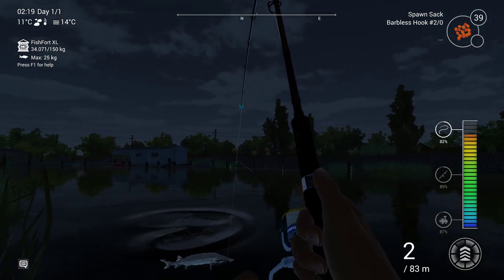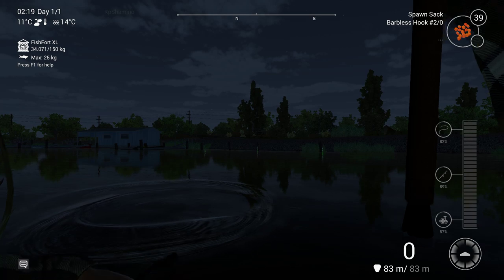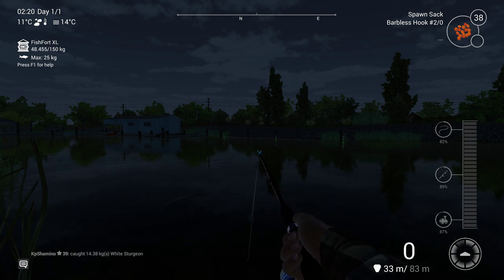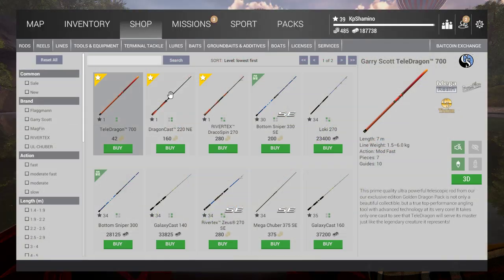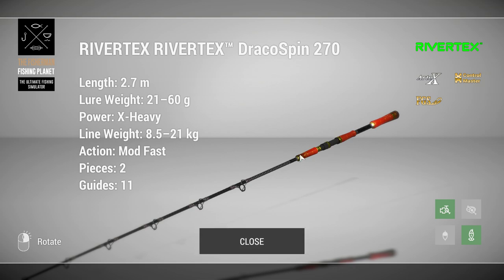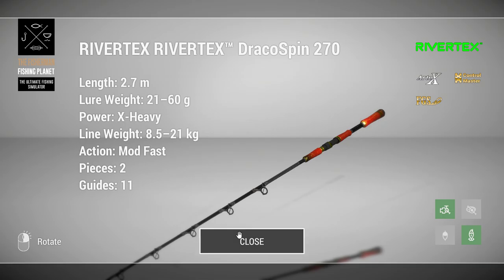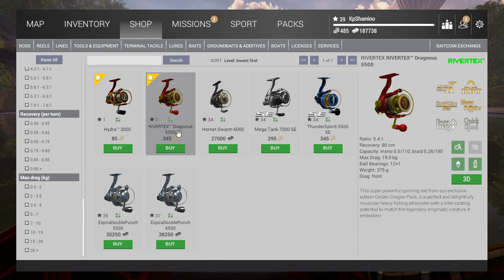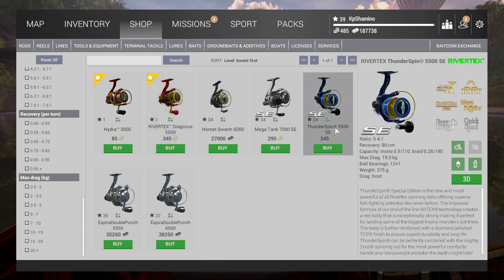Before I forget — in California there's what I think is called the Dragon DLC. Not all the DLCs are in the packs, so if you go to the shop and go to rods, you'll see the Rivertax. I'm going to buy this because at the end we're going to get so many bait coins and I still need a good spinning setup. It looks cool too. There's also the Dragon reel — very expensive, six or seven hundred bait coins total — but it's a Rivertax setup you can use everywhere.